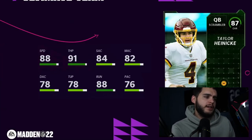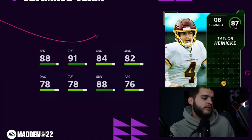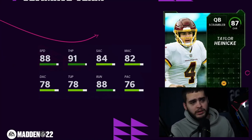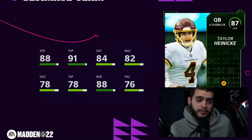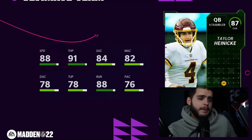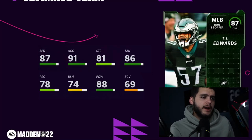Next we have Taylor Heineke, quarterback for the Washington Football Team — 88 speed, 91 throw power. That's actually not horrible overall. Not a great card, but if you're running a Washington Football Team theme team it's a pretty fast scrambler archetype.